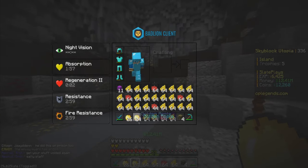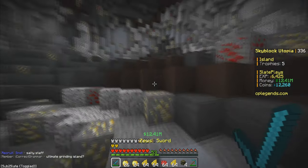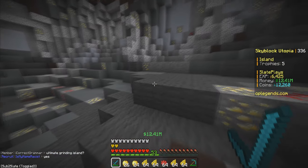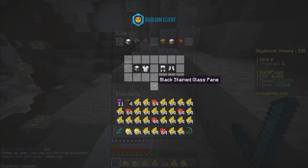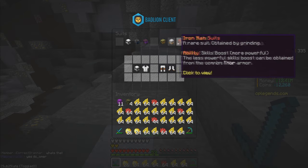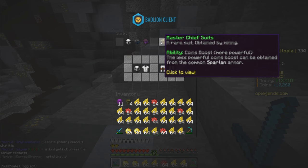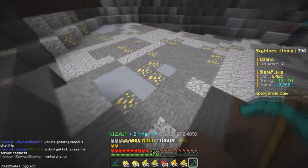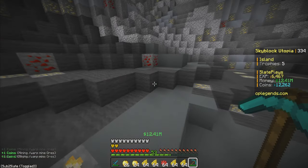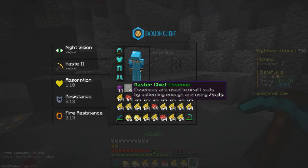There we go, I finally have about a full inventory of the mixed ores and gems and it's time to sell them. I have like two slots that aren't full because I got essence. If you don't know what essence is — you randomly get it throughout mining and you can create suits with it. From that good roughly 10-minute mining session, I only got 11 Spartan Essence and 4 Master Chief Essence.